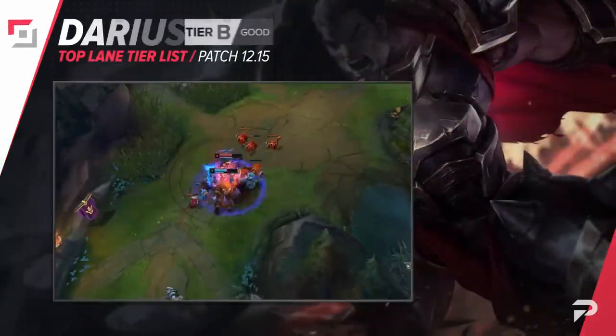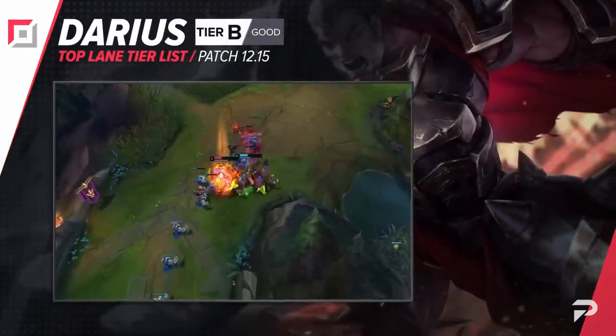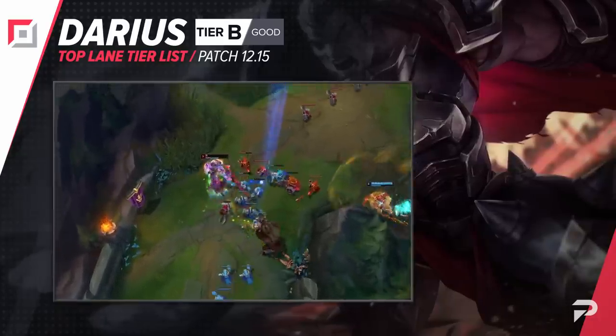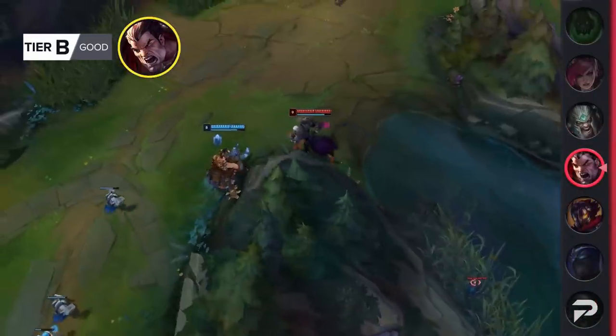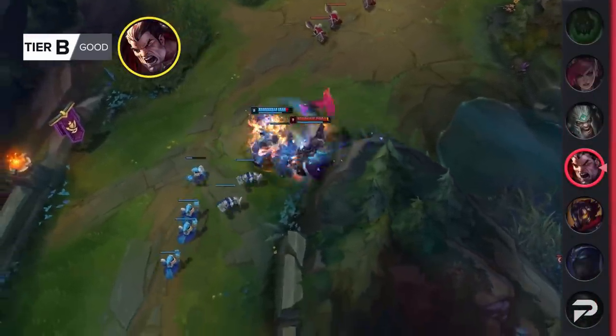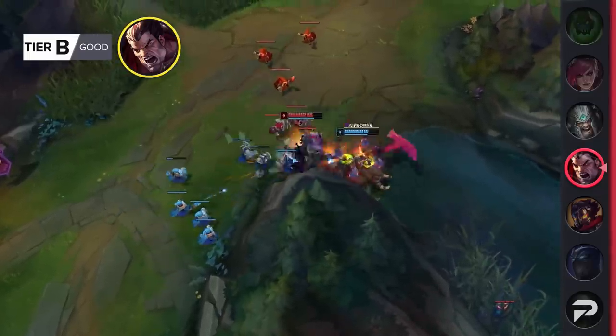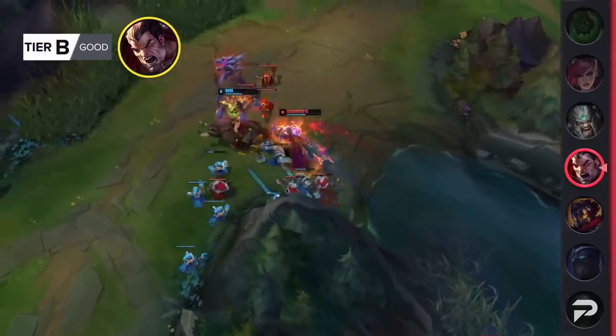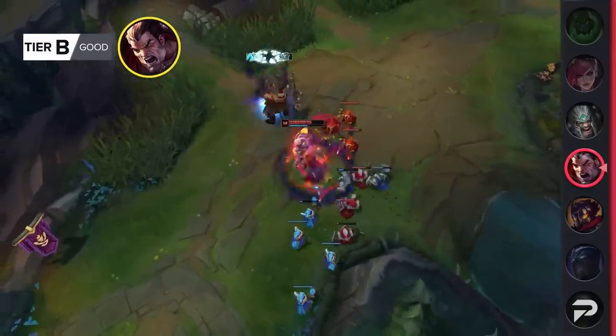We're demoting Darius down to the B tier. He's still a pretty strong pick in high elo, but in lower levels of play he surprisingly just doesn't find much success. It's hard to really say exactly why that is, but my best guess is that the lower levels of wave management make it harder to both punish your opposing laner and stay safe from jungle ganks.